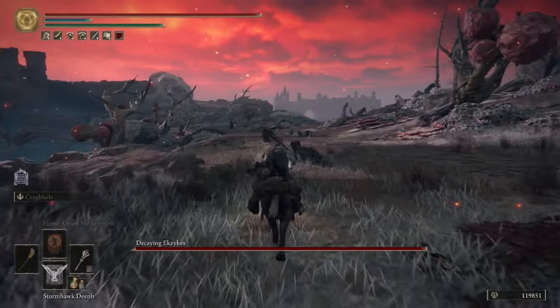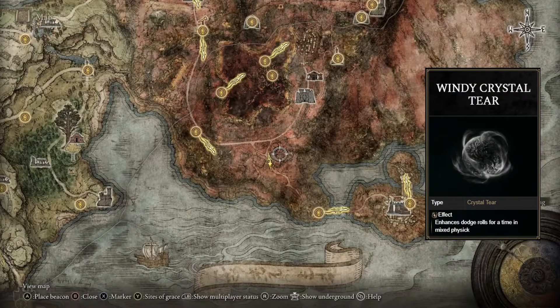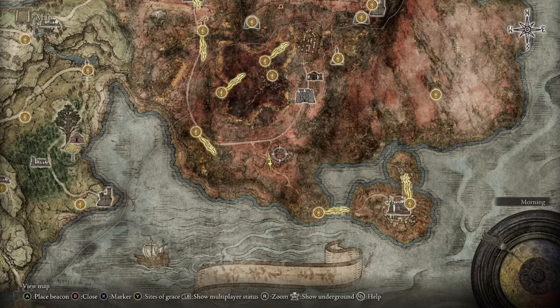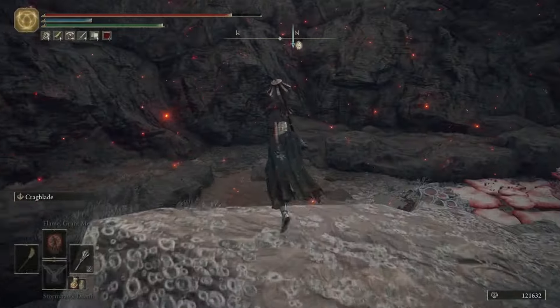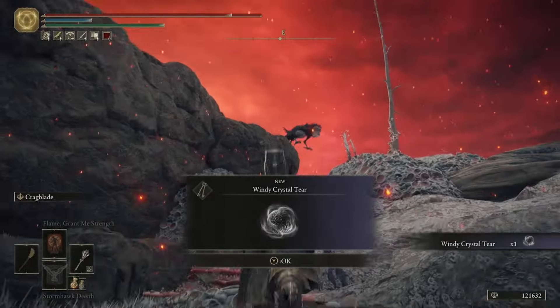You're going to be locating the Wondrous Physick Crystal Tear — it's sitting on an altar in the middle of a valley. There will be crows on all sides, so you can either kill all the crows or run in, grab the tear off the altar, and book it out of there.